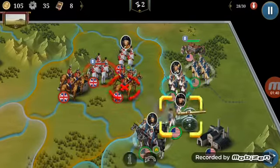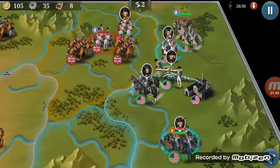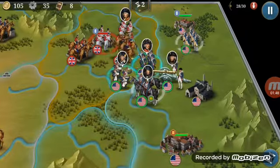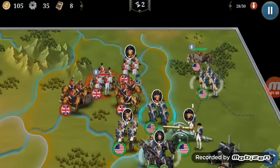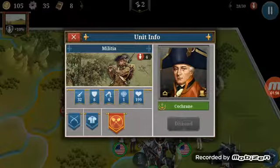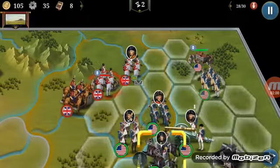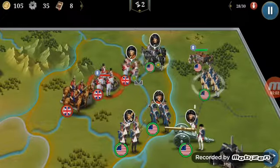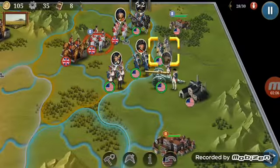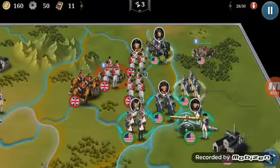Oh no, that's not good. This guy is receiving 125 damage from cavalry, so I'll attack with Brown and start thinking about building artillery.